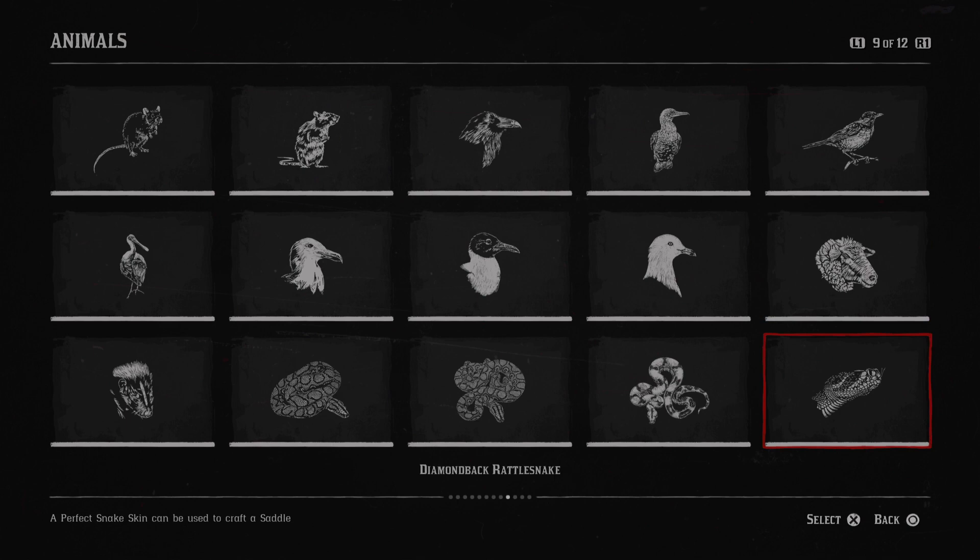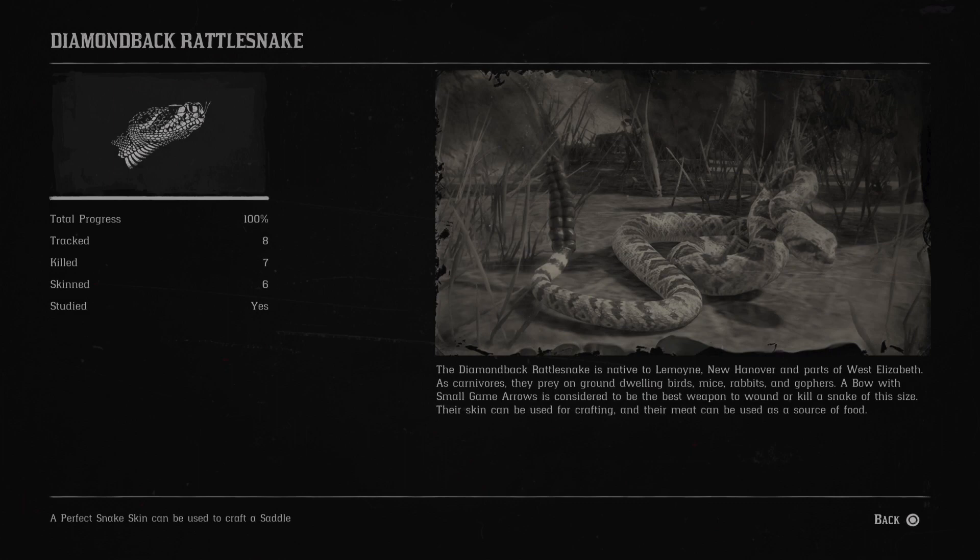Next is the diamondback rattlesnake. The diamondback rattlesnake is native to Lemoyne, New Hanover and parts of West Elizabeth. As carnivores, they prey on ground-dwelling birds, mice, rabbits and gophers. A bow with small game arrows is considered to be the best weapon to wound or kill a snake of this size. Their skin can be used for crafting and their meat can be used as a source of food.